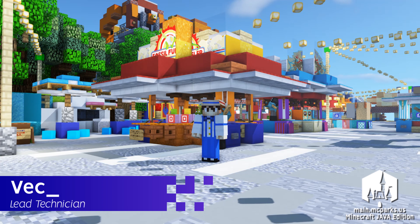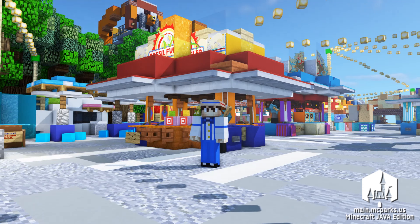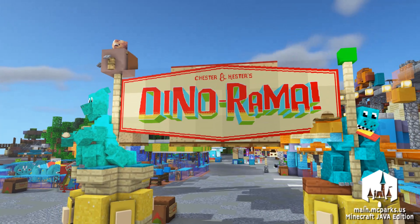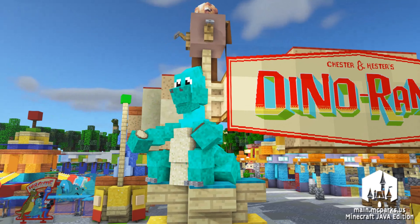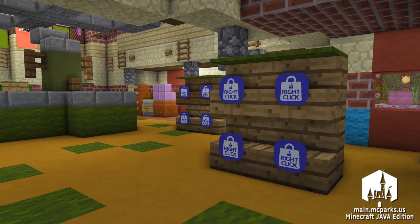Having the opportunity to refresh an area such as this section of Animal Kingdom is a real treat for the team and the guests on the server. We've gone in and added massive additions to the land that we formerly deemed impossible. We've added in armor stand dinosaurs, massive pixel art for both attractions and the Fossil Fun games, introduced new ambient tech effects for the Carnival games, and brought a bunch of new merchandise to the server.